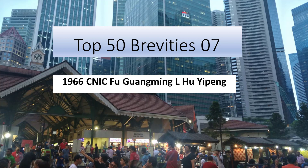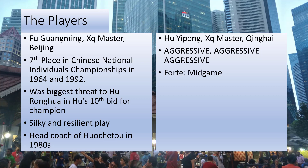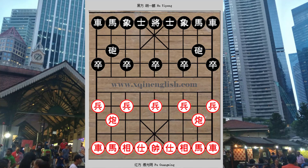Hi everyone and welcome to this week's English commentary of a match that was played in 1966 in the Chinese national individuals championships. Red was master Fu Guangming from Beijing and black was master Hu Yipeng from Qinghai. Without further ado, we'll see what went on in the match. This brevity is very famous and the final cue shown has been collected into many books, so some viewers may have seen it.